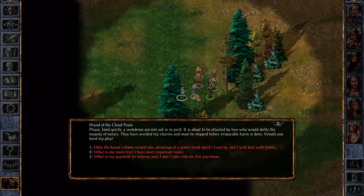Please, kind spirits — the wondrous ancient oak is in peril. It is about to be attacked by two who would defile the majesty of nature. They have avoided my charms and must be stopped before irreparable harm is done. Would you heed my plea? Well, we are goody two-shoes, so... we do have more important tasks, but helping people while we are going there? Sure. Only the biggest villains would take advantage of a gentle forest spirit. Lead on, and I will deal with them.